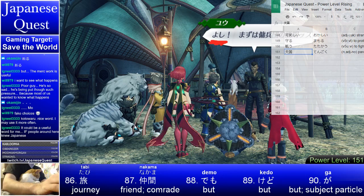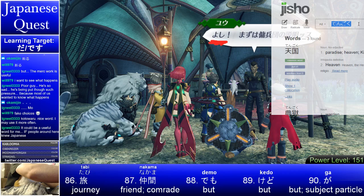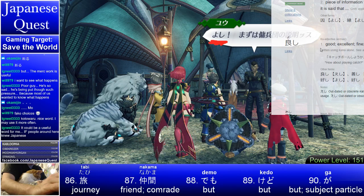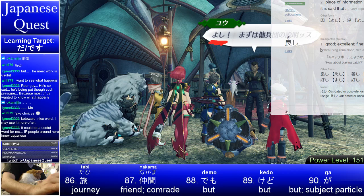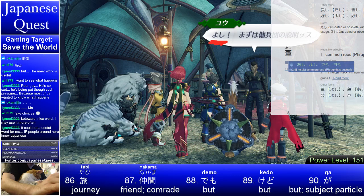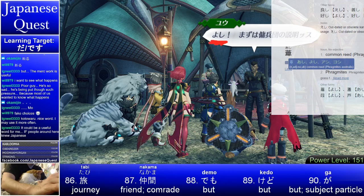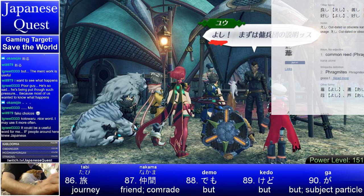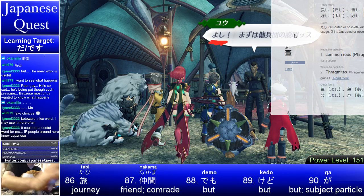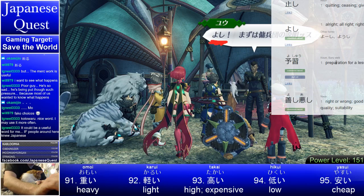By the way, yoshi — you'll hear me say that a lot in the quest as well. It kind of just means okay, let's go — that kind of feeling. I'm curious what the dictionary says, actually. Let's type in yoshi. Yoshi can mean good, excellent, fine. It must be from 'good' then — yoshi. I hear it so much, I didn't even really have a huge awareness of that. It can also mean 'read' — I learned that when I was studying for N1.